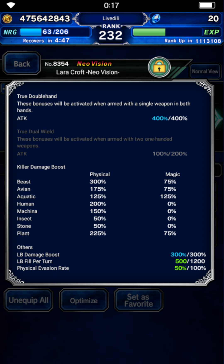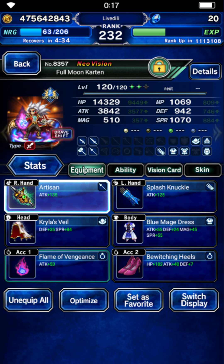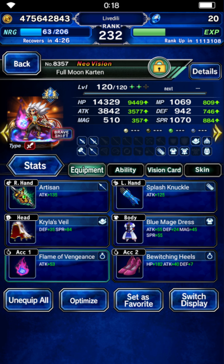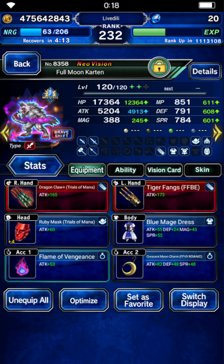She's at 125 aquatic and 225 plant, making this 350 — or 175 on average. Carton also uses Lara's vision card. He is wearing an earth weapon and a water weapon, and that way we have all five elements covered turn one. The rest of the base form gearing is evasion and element resistance, so he also has all the necessary resistances.